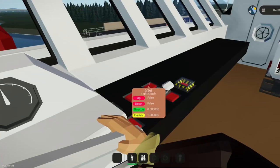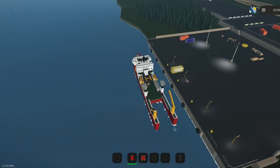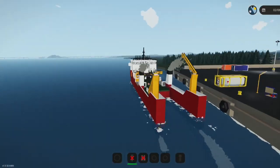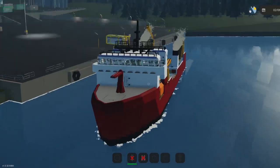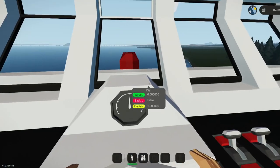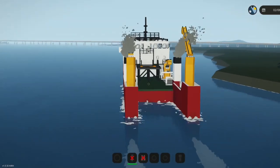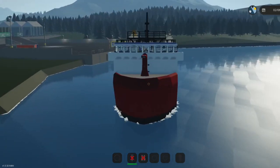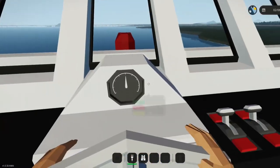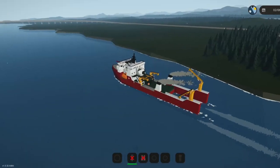Let's pull the right clutch in so we have thrust from that side, and then this side — oh, this is actually pretty quick! How fast are we going? Wow, that's actually really fast.